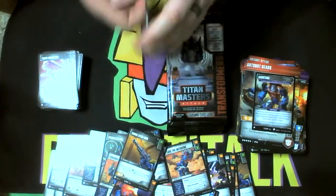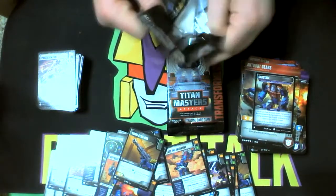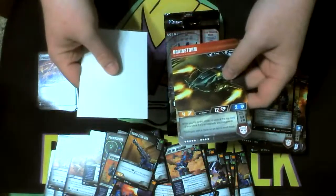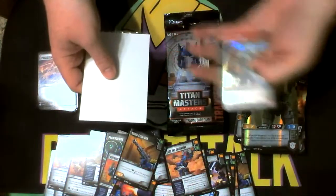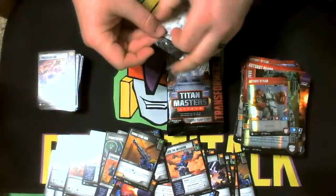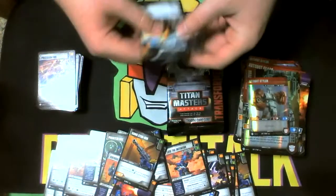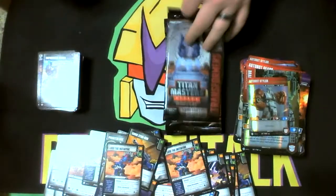Sonic Stun Gun. Nearing the end — I think we're going to end up Pounceless in this case, which it is what it is, I'll get him, I'm not worried. A Brainstorm rare with the Stylor head. Lose the Initiative — already got a playset at this point.